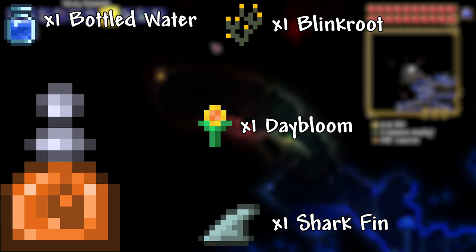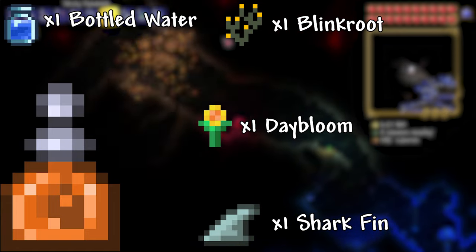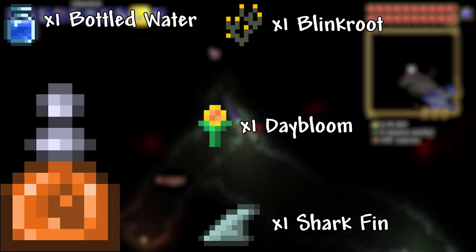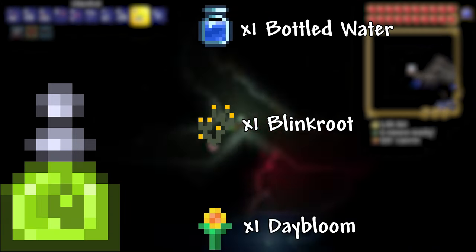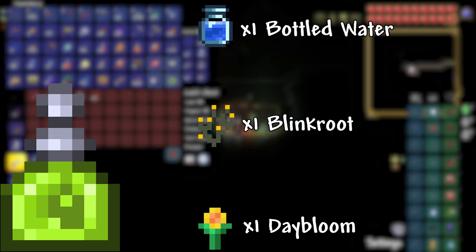Hunter Potion: 1 Bottled Water, 1 Daybloom, 1 Blinkroot, 1 Shark Fin. This potion shows you the location of enemies, critters, and undiscovered NPCs. Night Owl Potion: 1 Bottled Water, 1 Daybloom, 1 Blinkroot. This potion improves your vision at night.